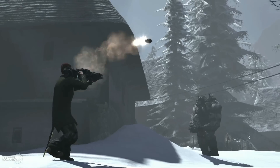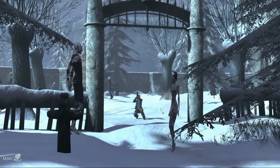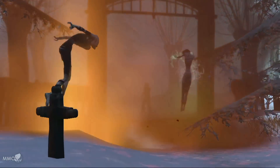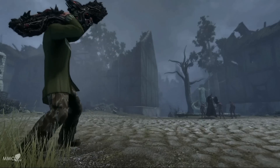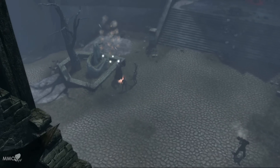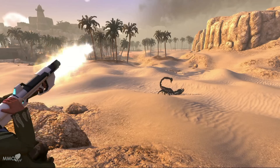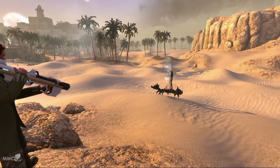Among the rocket launcher abilities are Big Red Button, a single target attack that deals massive damage and the perfect way to kick off a fight; Cluster Strike, a ground target area of effect attack useful for dealing with groups of enemies; and several other exciting abilities that you can bring with you into battle.